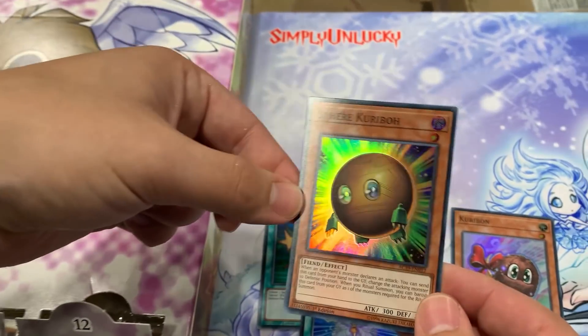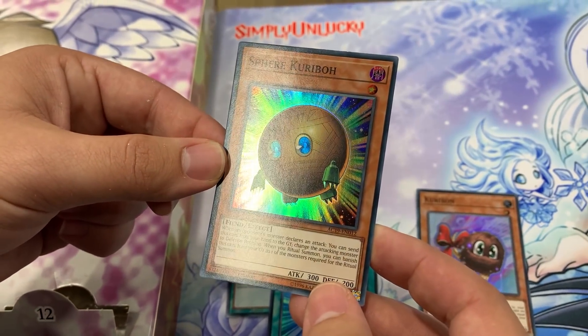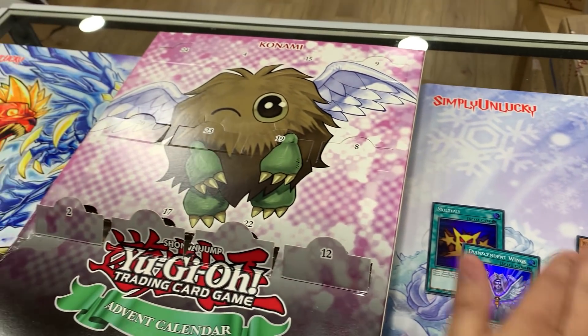Sphere Kuriboh - we know this one. That one's pretty sweet. It was a Duel Links power card for a while, and then even in speed duels it's pretty good. As a monster attacks, send this card from your hand to the graveyard, change the attacking monster to defense, and then you can use it as ritual fodder.